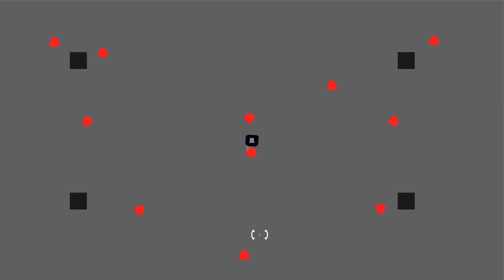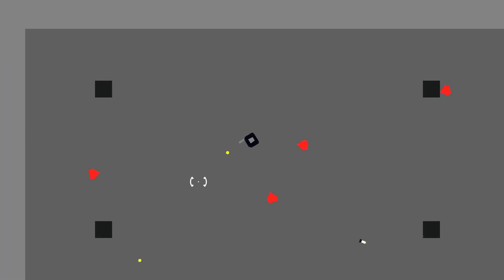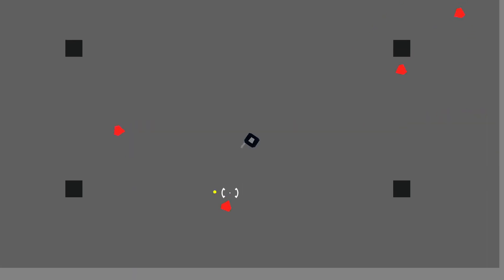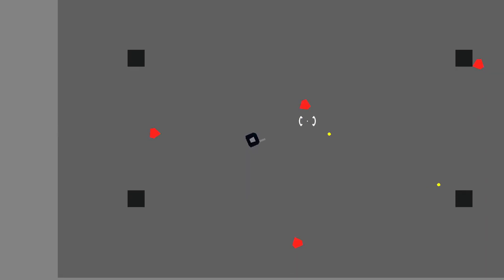You might think that it doesn't matter, but imagine seeing a new platformer project. What would look better? A Godot icon moving around, or a nice little Polygon2D that already resembles some things of a character? I made a simple top-down shooter example for you to see, and look how it's already 10 times better just by using Polygon2D for everything.